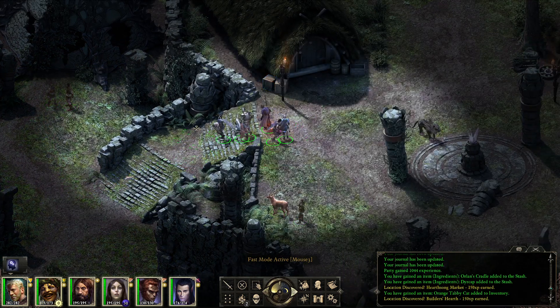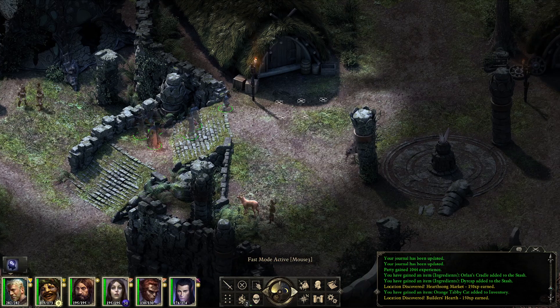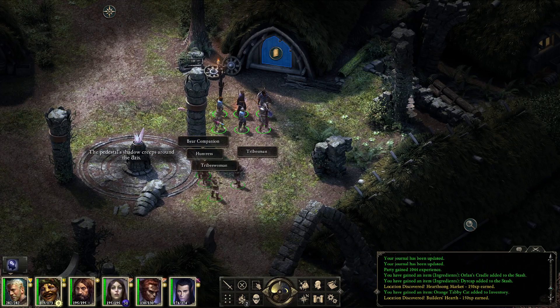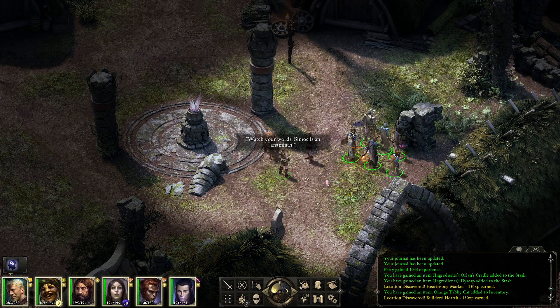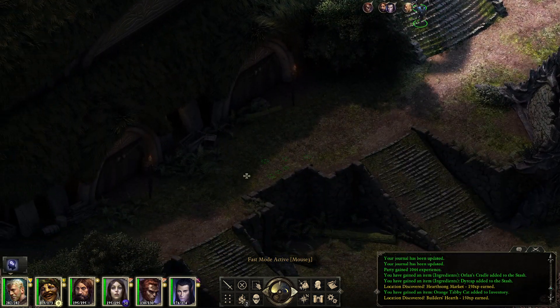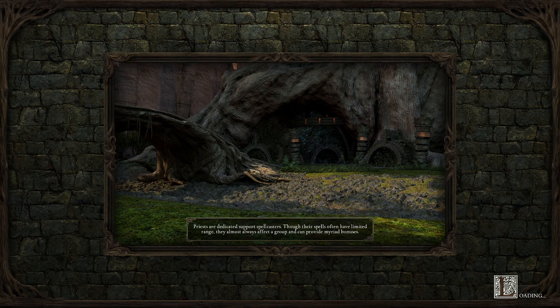We find another house and steal what we can. There's an overheard conversation: 'Simok's earth will not have worms for the foster child.' Someone else replies: 'Watch your words — Simok is an Anamfath, a spiritual guide of the tribe. Steel your heart sisters, Iradam's child is safe with him.' We head into the Passage of the Six, which is where everyone has been sending us to meet the tribal leaders.